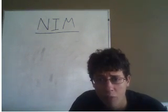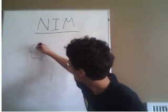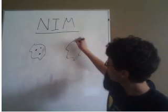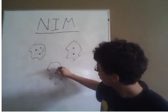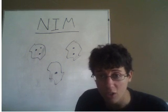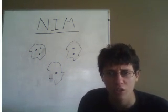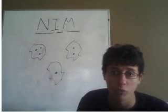It's a two-player game. We're going to take turns, and there's going to be some groups of stuff. So maybe I'll set up a little NIM game. Here's a group of three dots, and over here there's a group of two dots, and here there's a group of one dot. And we're going to take turns. The winner is the person who takes the last dot. So the way it works is, on each turn, you can take as many dots as you want, but you can only take them from one group at a time.